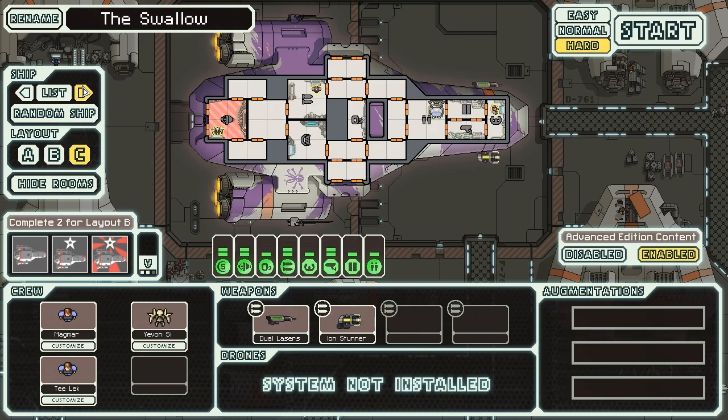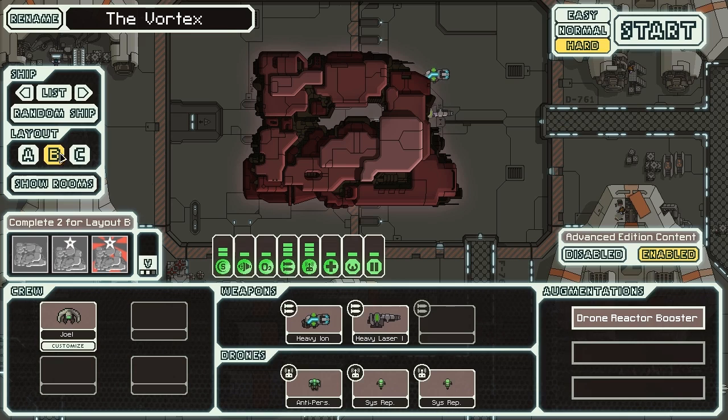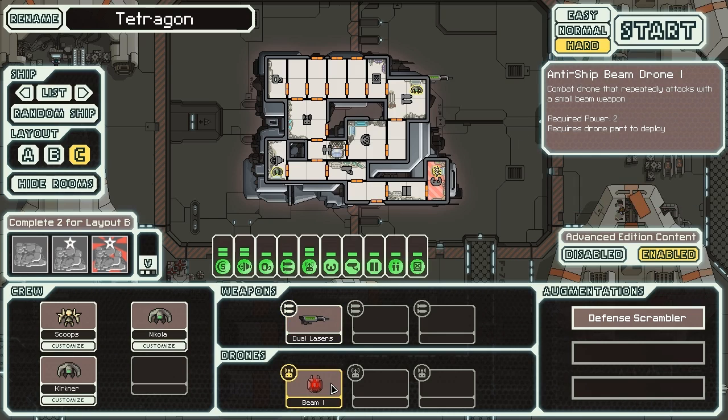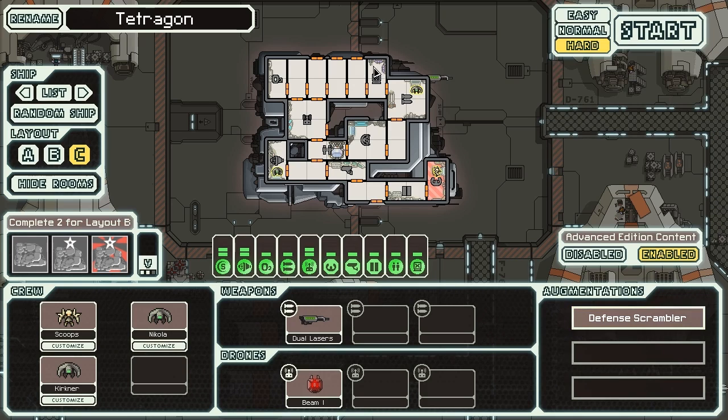We're playing with Type Cs today — specifically the Tetragon, the NG Cruiser Type C. It's pretty interesting and cool looking: a very smooth variation on the NG Cruiser theme, just one smooth piece of metal. We have a Lanius and two NG crew to start, along with a Dual Laser, a Beam Drone, a Defense Scrambler — which prevents enemy defense drones from targeting anything, including missiles and our drones or hacking modules — and this ship also starts with a hacking module.